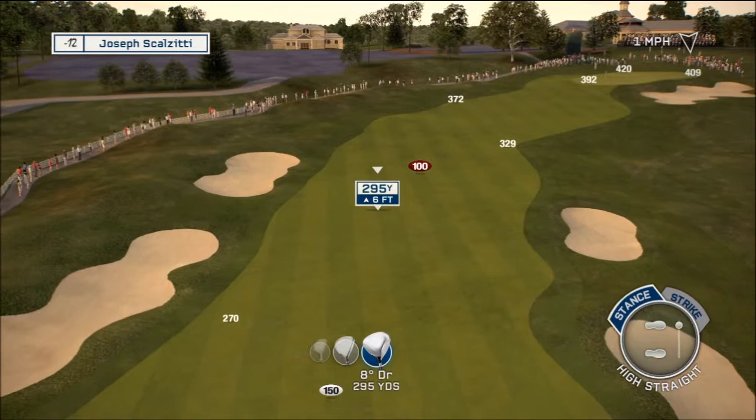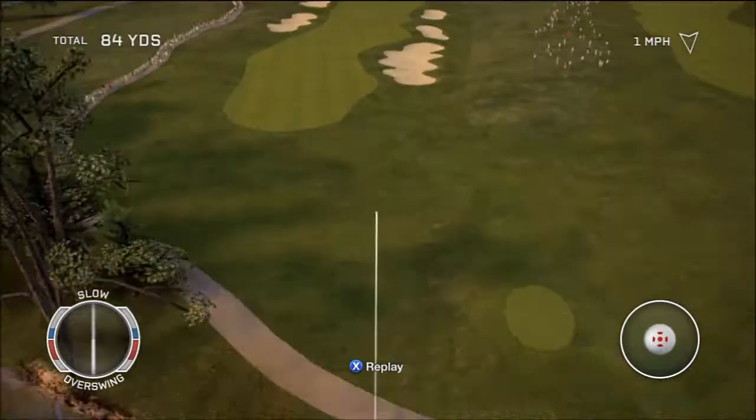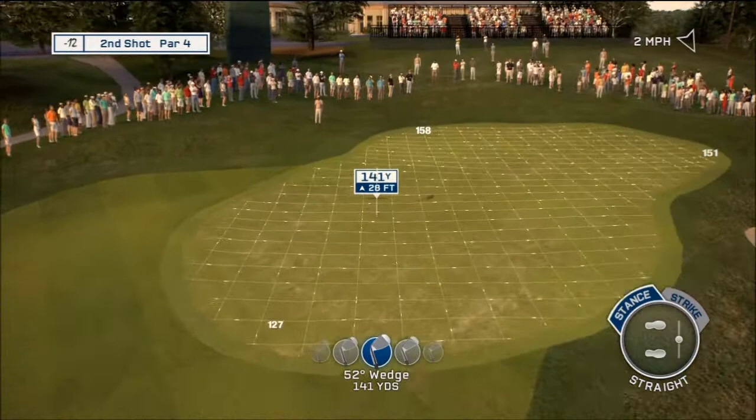Tiger's sitting right there. Bubba, Kuchar, Sergio — staying the same. This is a very cool golf course, big fan. This is a beautiful shot, Jim — you put it right in the fairway. And this shot is going to be exactly 140 yards. That's uphill big time. Let's play a little bit more for that hill.